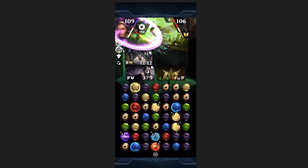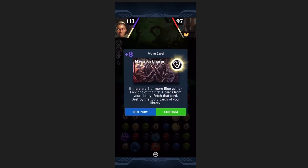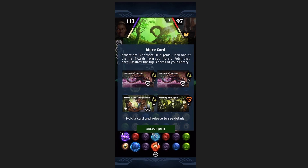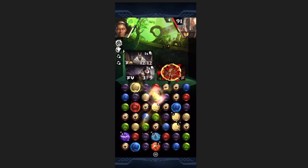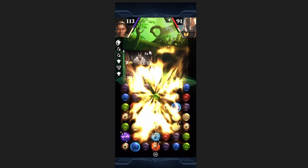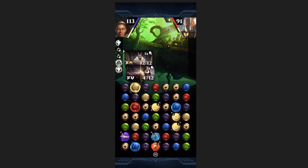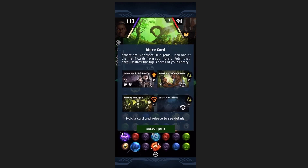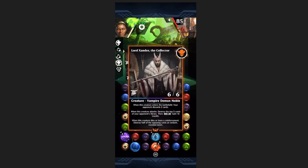I'll be able to use Kaya's third ability one more time, cast the Maestro's Charm from my hand, and then get a hugely powerful Xander — in the 170s, if I'm remembering correctly and my math is accurate. It should be around the high 170s. So we get yet another Jaleva down, another Maestro's Charm, another Xander — and that's all she wrote for this match.